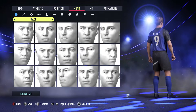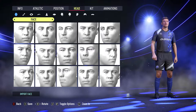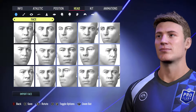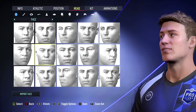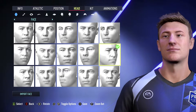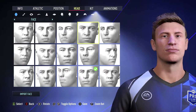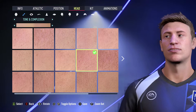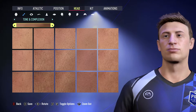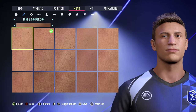You can zoom in using the left stick button to see the face up close — it makes it much easier to see the changes. Use the left stick to scroll through the different face options and watch how the stats on the right are affected. In the Face subsection you can adjust tone and complexion, picking from lighter to darker skin tones. Pick whatever complexion suits you.